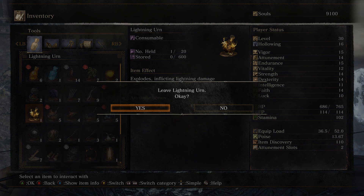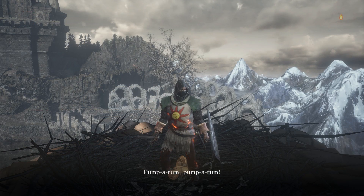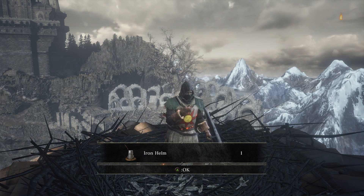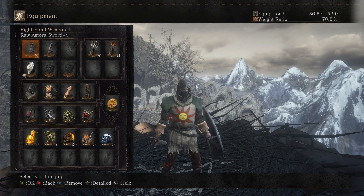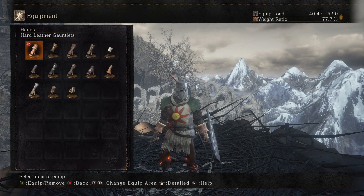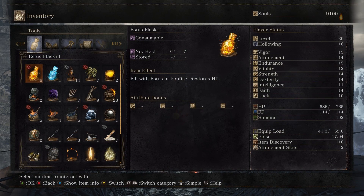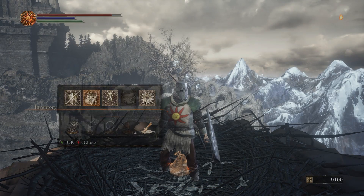Now we'll take that newly acquired Lightning Urn and drop that as another piece of Pump-a-rum. And continuing on with the Solaire set, we get his Iron Helm. I actually really enjoy the way Solaire's Helm looks — I'm a big fan of the bucket look. We'll throw on the Iron Bracelets, just for fun. And next, let's drop an Alluring Skull, another piece of Pump-a-rum.